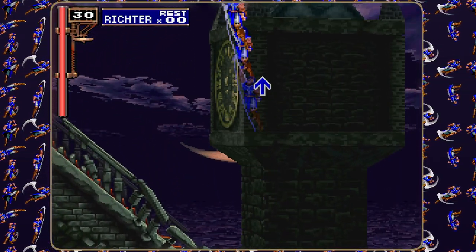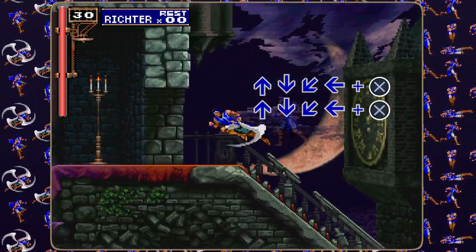Uppercut and drift forward. In the air, press up followed by quarter circle forward and attack. After a slight delay, do it again.